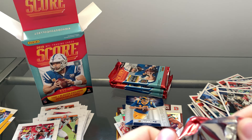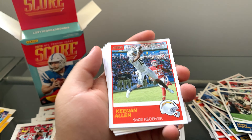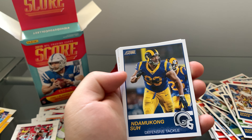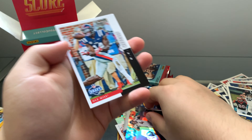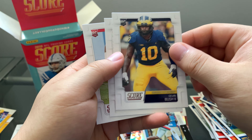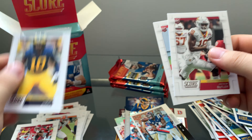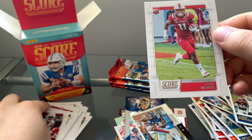We have four more packs and we still haven't gone through our memorabilia card yet, and I got two gold rookies, so this is definitely a pretty good pack. Kenan Allen — I definitely enjoyed it better than the last one. Signal Caller Case Keenum — got this last time. DK Metcalf — nice. Devin Bush — I want to say we got this last time but I don't remember. Kim Butler and Jacoby Myers.